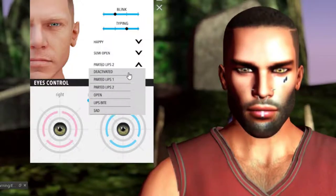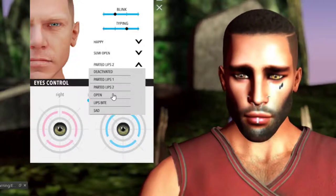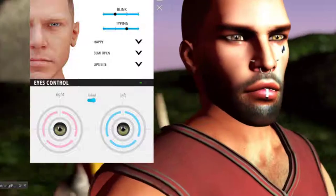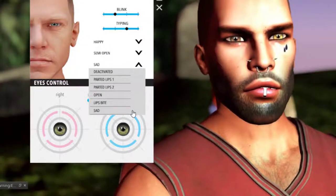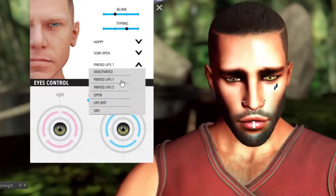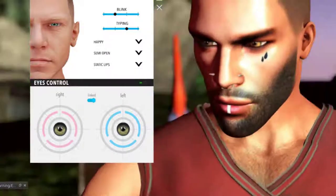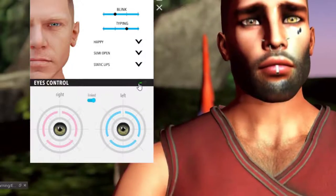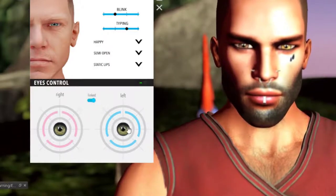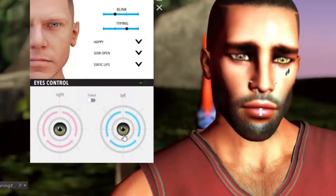The lips section lets you deactivate lip movement, use parted lips variations one or two, open your mouth, or bite your lip. There's also a sad version. I'll go with parted lips. Then there's the eye control section - before controlling the eyes, there's a link toggle. When linked, both eyes mirror the exact same movement. If you turn that off, you can control one eye independently, which is great for squinted eyes or making demon eyes look scary.